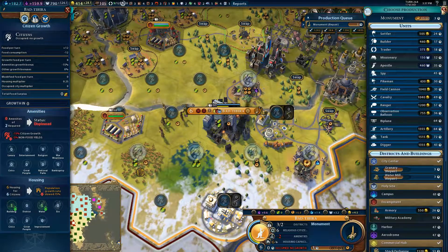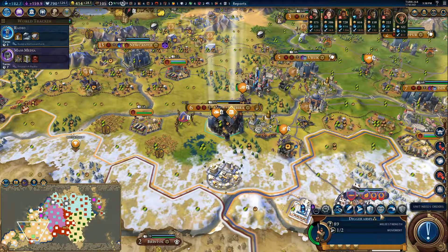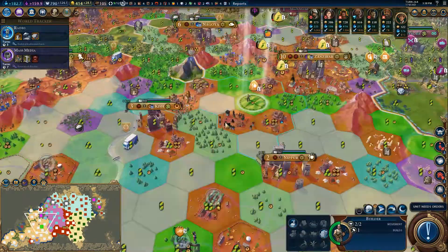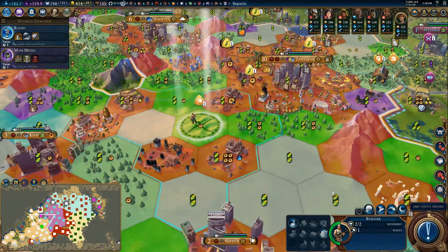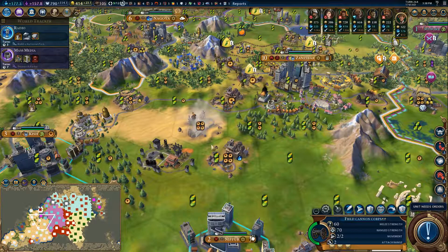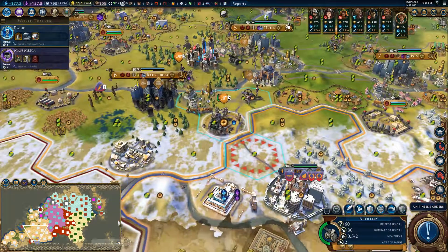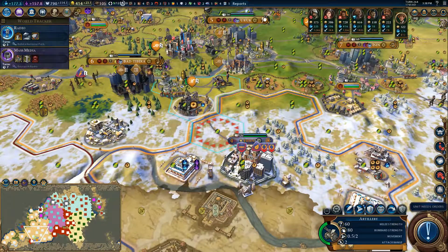Going to maybe play with the cat for a bit. Get some of his mischievous cord-chewing energy out of his system. Let's get that mine built. And Gilgamesh is down to just the one city.